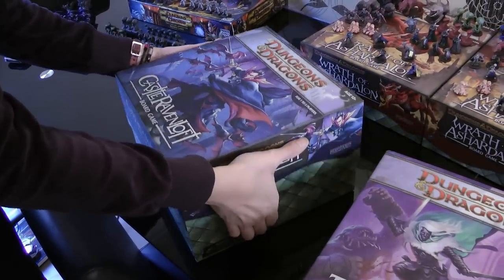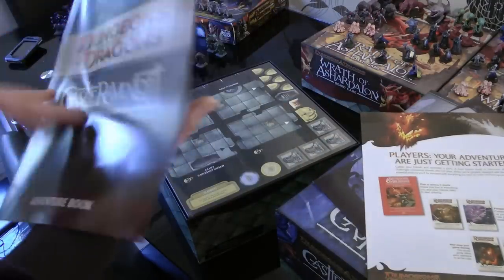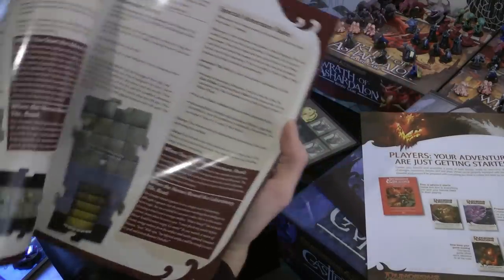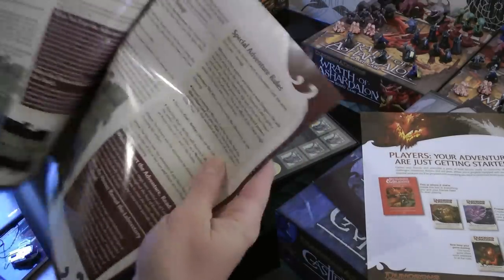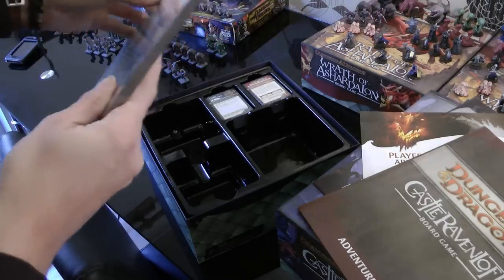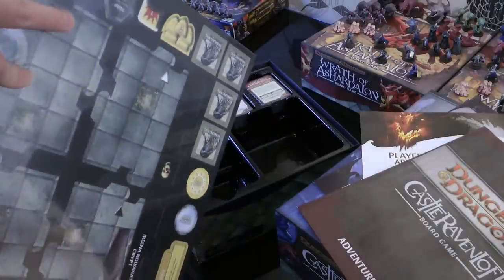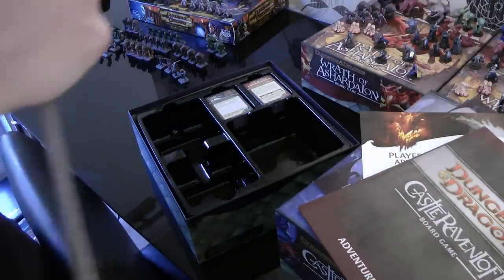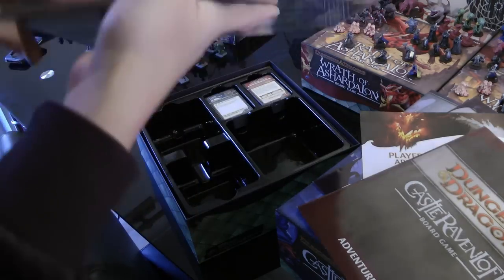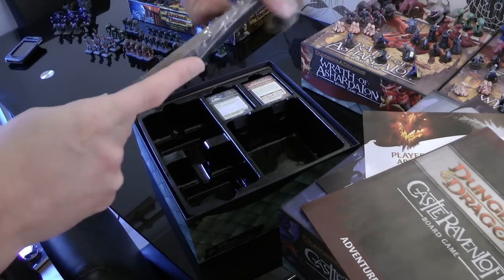So this is Castle Ravenloft. One rulebook — trying to sell me stuff. One book of adventures, and when you say adventures, the whole thing's on one page. It's not a complicated thing. This is a board game. So you've got a pack here of tiles, and I'm going to try and open this. Obviously I haven't had enough coffee today, because that was a low IQ moment.